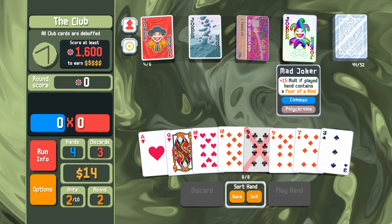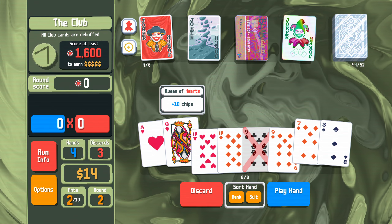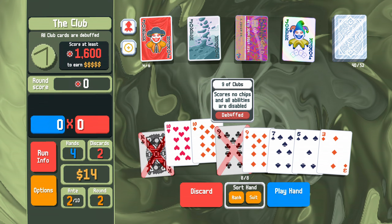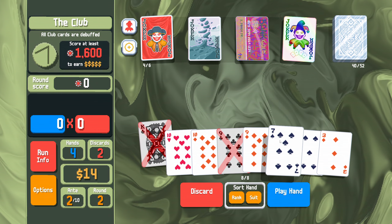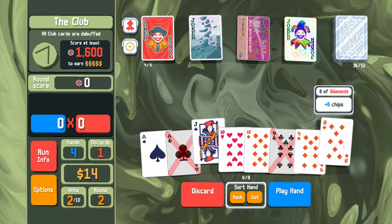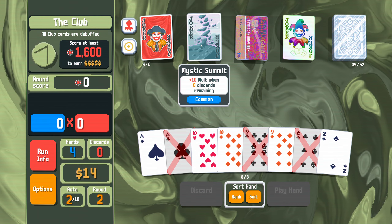I also want this holographic 10 multi to go ahead of this 1.5x all mult. I don't think I'm going to be able to get 4 of a kind reliably, so I'm not going to try. Let's play 2 pair, 9s and 10s. Oh, I want to get rid of my discards first.